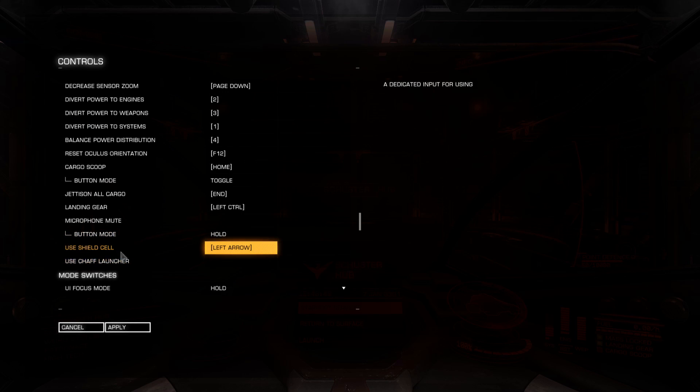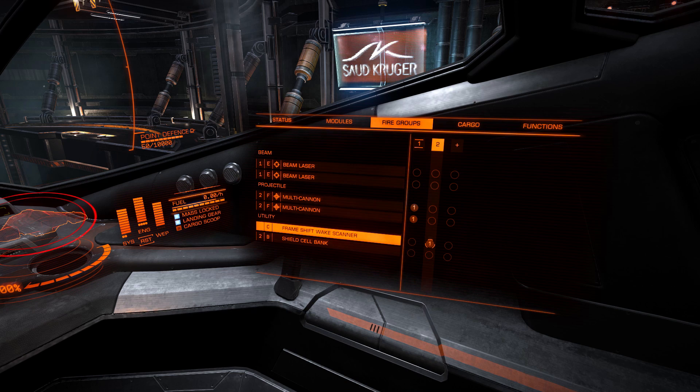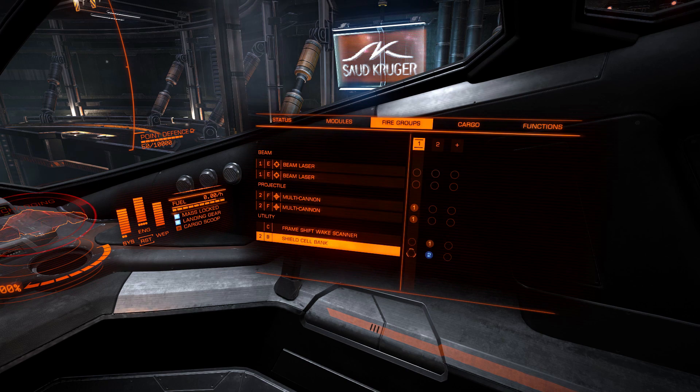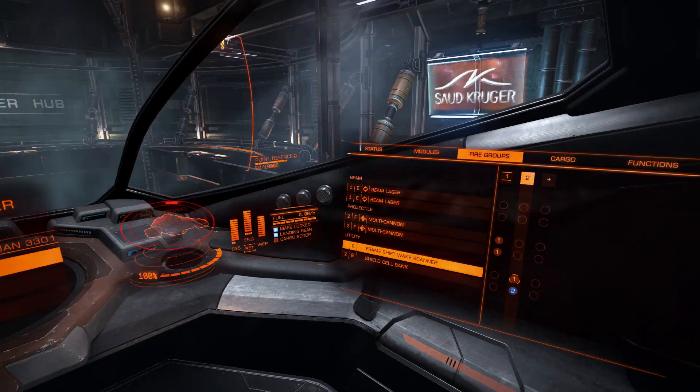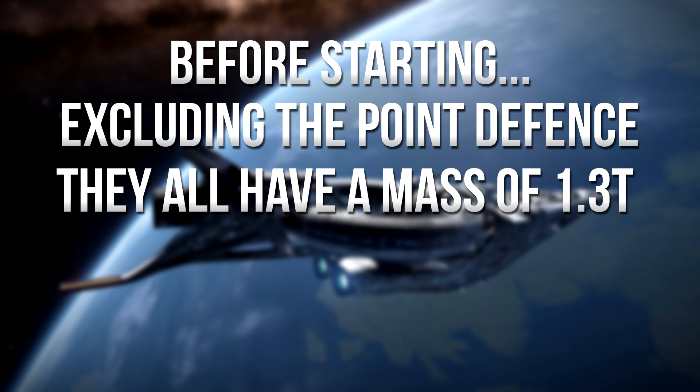Most of these utilities require you to have them bound to a key in your controls menu or to a fire group in the right-hand panel. The only ones that don't are the automatic firing utilities. All utility mounts have a mass of 1.3 tons, excluding the point defense turret which has no mass — remember that fact.